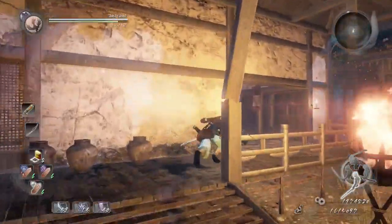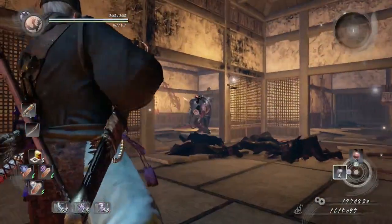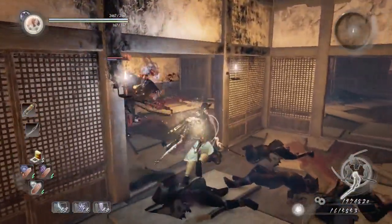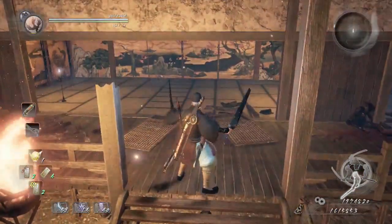We're going to start off by wavedashing inside the house and go right into this corner. Switch to our hand cannon. I first thought I was going to knock this Oni yokai out, but luring him out is also a good thing. So we're going to wavedash out.